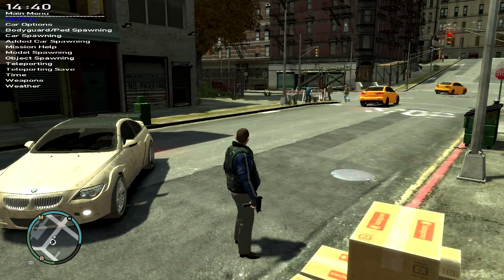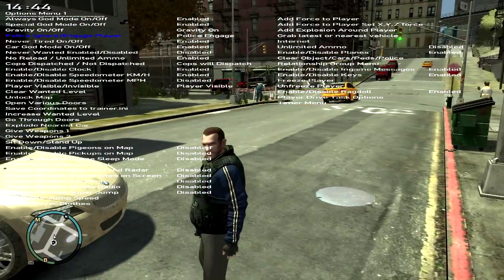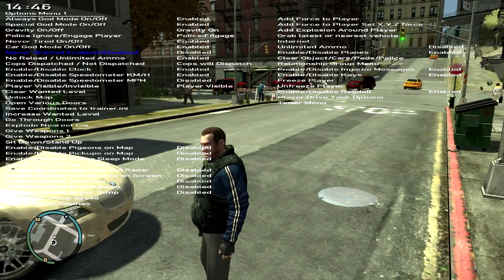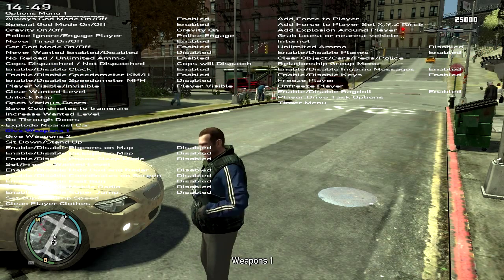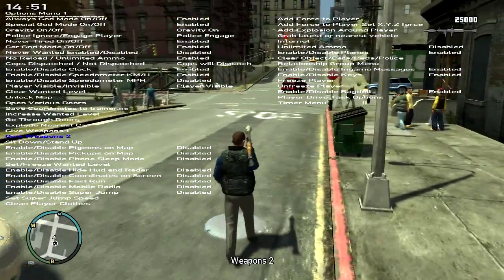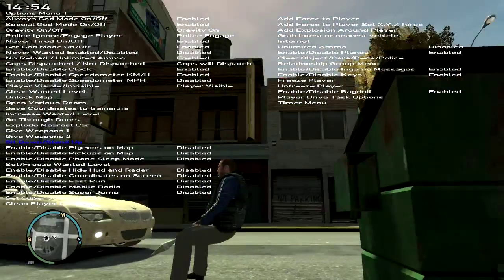Here's a quick review of the options. You've got god mode, gravity, player, car god mode, never wanted, and unlimited ammo — just basic stuff. You can also get weapons like these weapon sets one and two. You can sit down or stand up if you want.